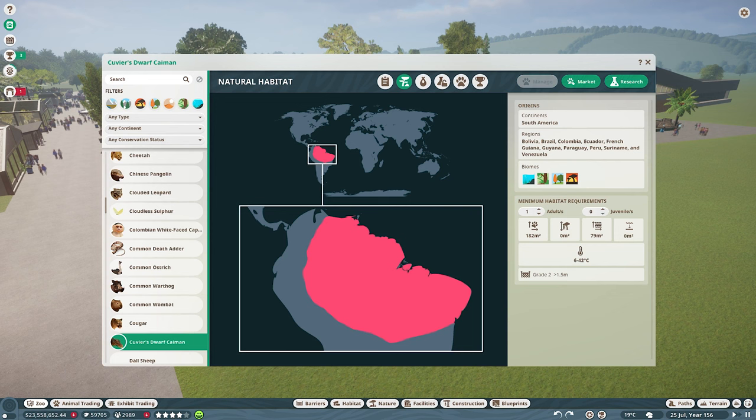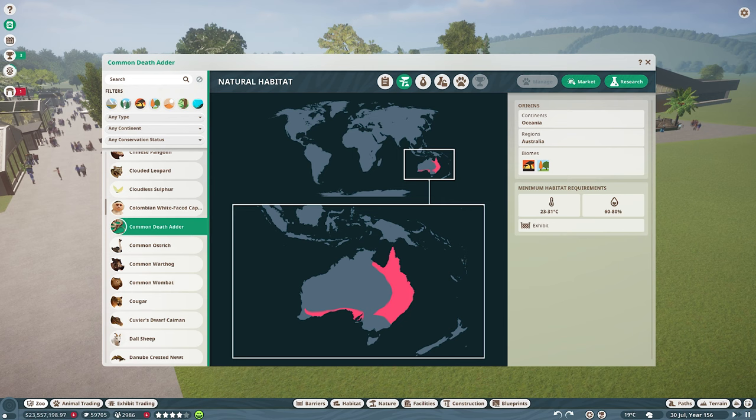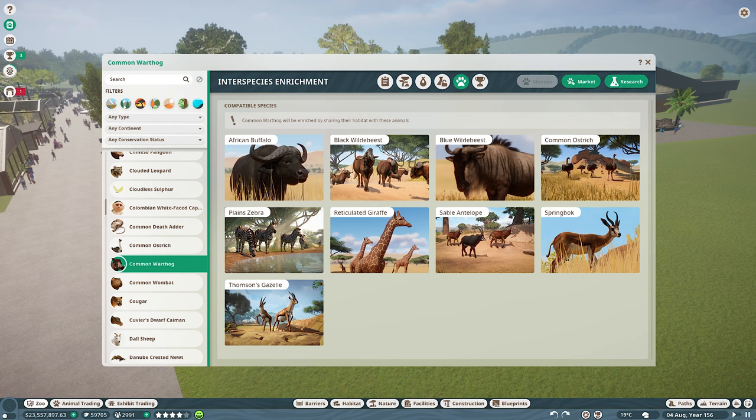Next is the common death adder - our first Australian animal - and not far behind is the common wombat, also from Australia, so why not put them together? Not in the same enclosure, obviously - that wouldn't go down well. I think we'll skip the common death adder for now and move straight on to the common warthog, another interspecies animal. We've actually added everything but the plains zebra, so common warthog, plains zebra - and plains zebra also gets interspecies enrichment from the scimitar-horned oryx, so we're going to add those two as well.